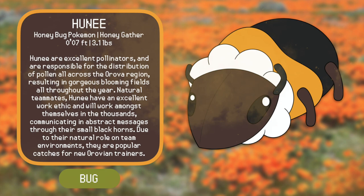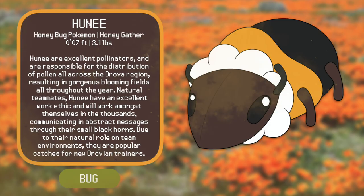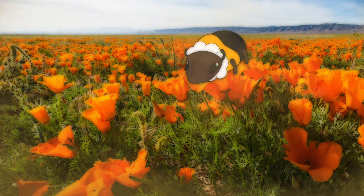Honey are based on honey bees, bumble bees, as well as two more unusual types of bees found specifically in California: the California Carpenter Bee, which inspired Honey's resilient work ethic, as well as the black and brown markings on its face, which balance nicely with its yellow body. I also incorporated small horns to make Honey look like the Eusserini family of bees, all of which have these long horns or antennae — also sometimes found in California. These horns will play a larger role in its evolutions, due to their function as communication devices.